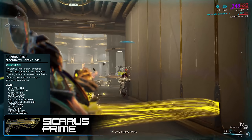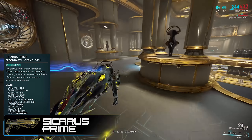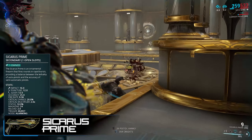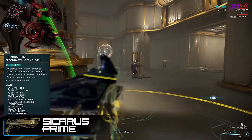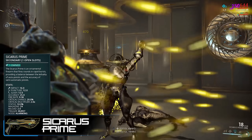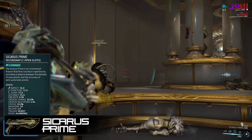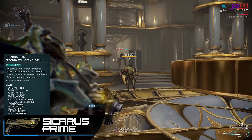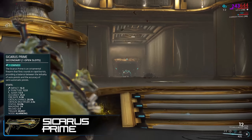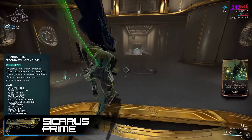Its status chance of 10% is okay as well — it does make a crit-status hybrid build work fairly well. It also got a buff to magazine size from 21 to 24 rounds, meaning you get 8 bursts per magazine instead of 7. Everything else is exactly the same as when I originally reviewed it back at the start of January last year. It's got good accuracy, low recoil, and a pretty decent fire rate, although the 2-second reload can feel fairly long since it doesn't take long to empty the magazine at all.